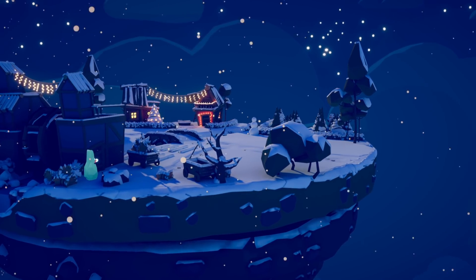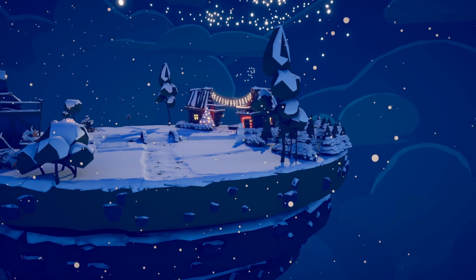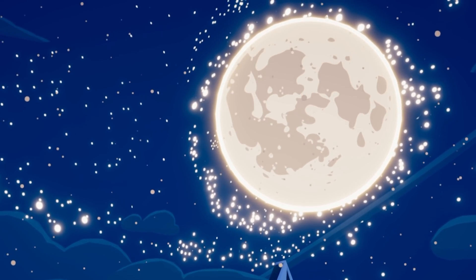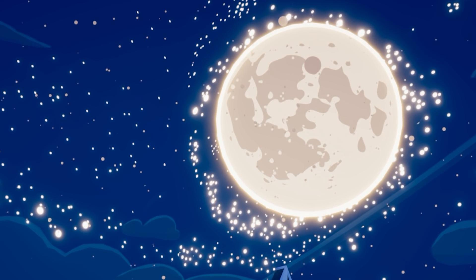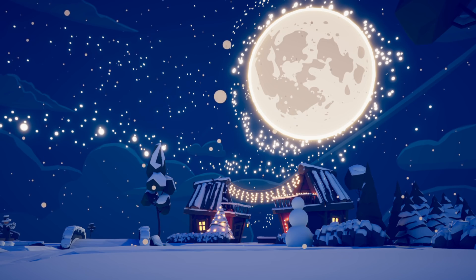First things first, this is the new map. It's the farmer map turned Christmas and there are secret units located on the map. There's actually the moon and the stars — that's legit. Can I just sit here for a quick second and appreciate this? This is really cool.